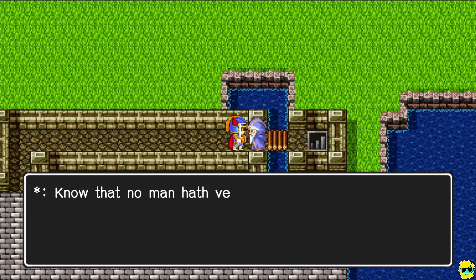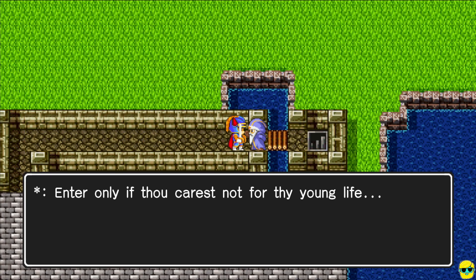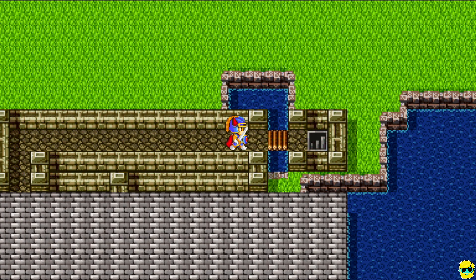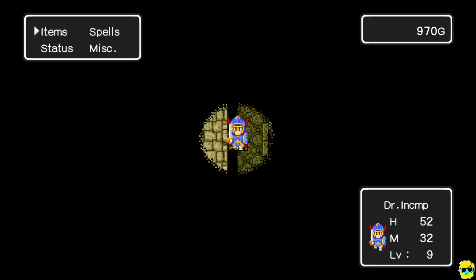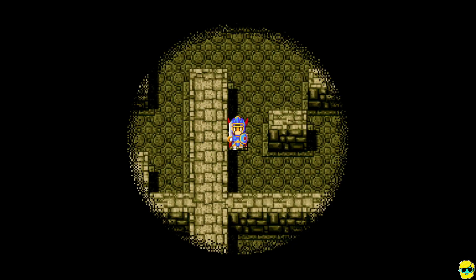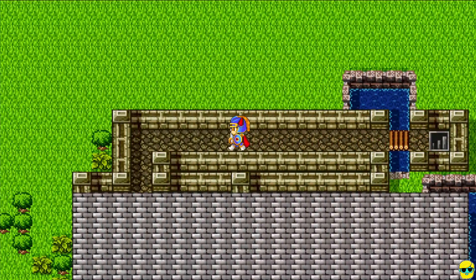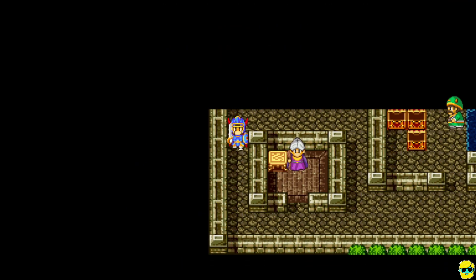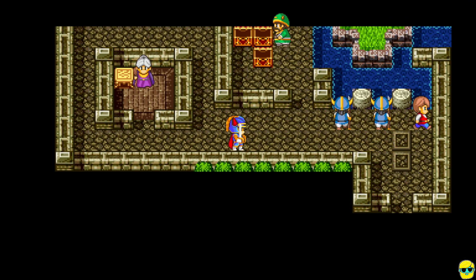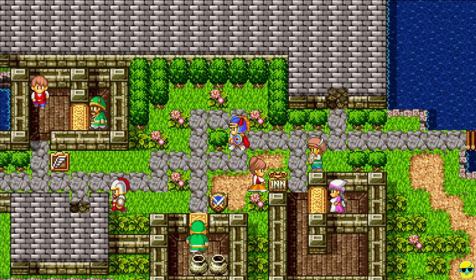The guard says: 'Know that no man has ventured unto the grave of Galen and returned. Enter only if thou carest not for thy young life.' We can walk down in here — I'll show you what it looks like if I use Glow: it gives a big radius of light. We're not going to explore right now because I want to get more equipment and level up first. But there it is — that's how you get to the grave. You do need a magic key every time, because that door locks again.